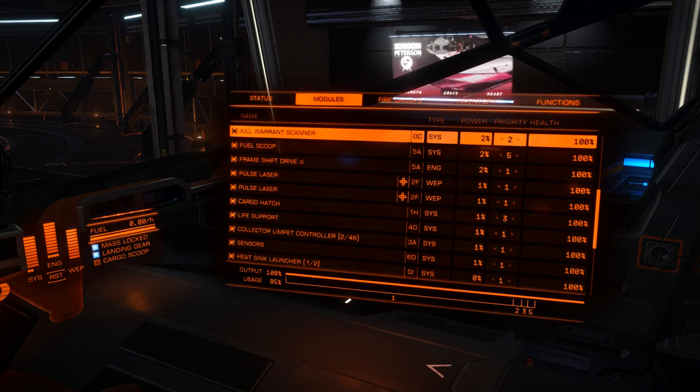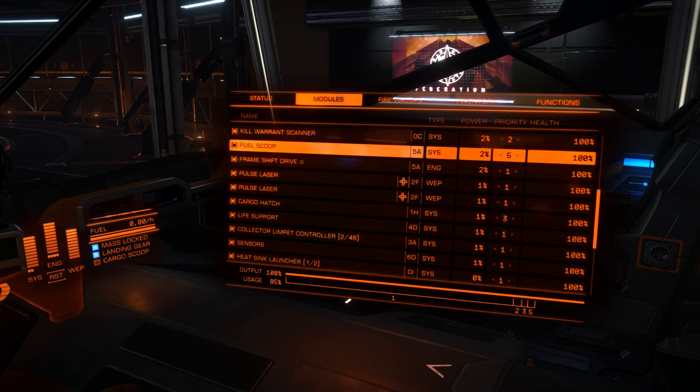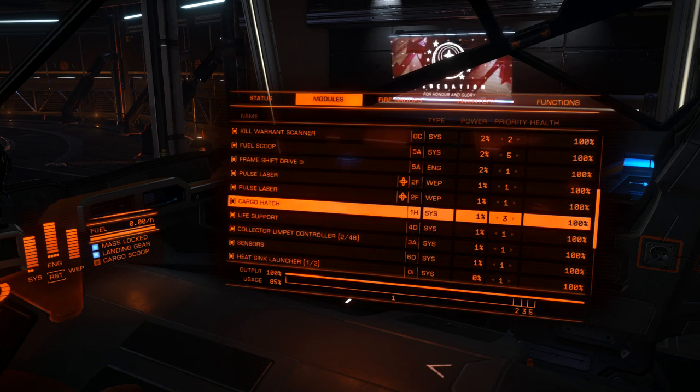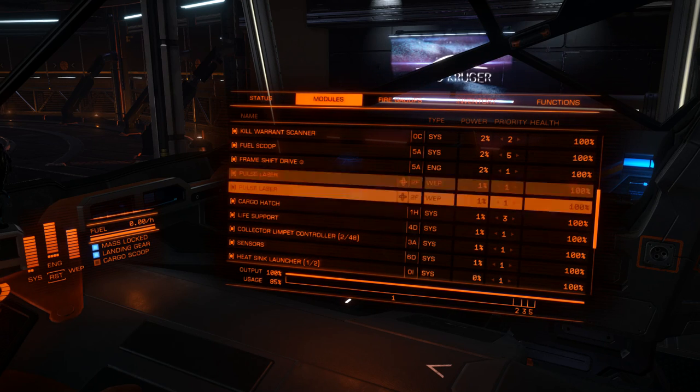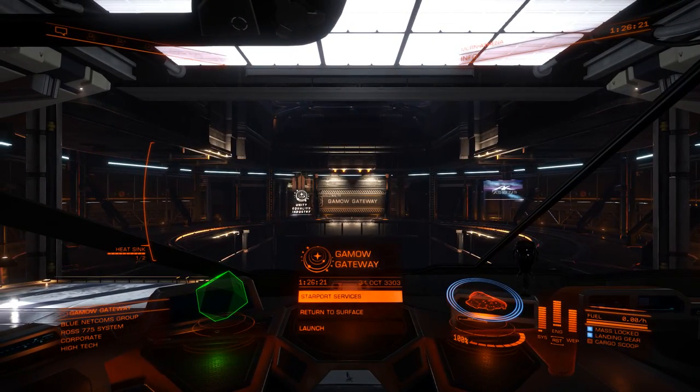Typically, if you need to balance power, set something to an equal priority and drop another one down. Five means as soon as you deploy your weapons and something needs power but you have too little, anything set to five will automatically turn off — things you don't need in combat. You can set your frame shift drive to priority five if you absolutely need the power, but it means it has to reboot when you put weapons away, adding extra time when running and needing to jump. Never set your frame shift drive to priority five. Fuel scoops, cargo hatches — go for it, not a problem.